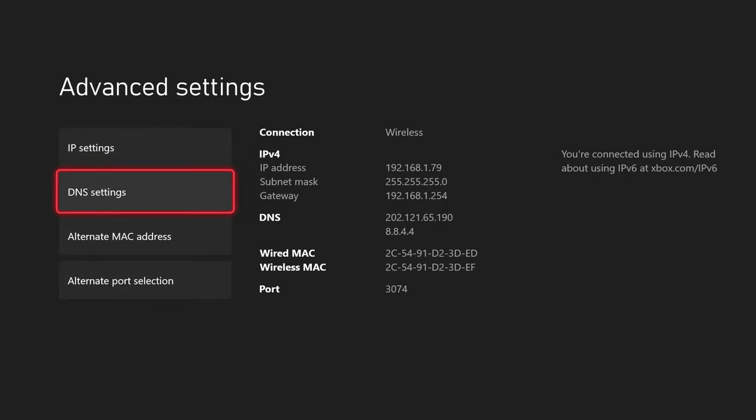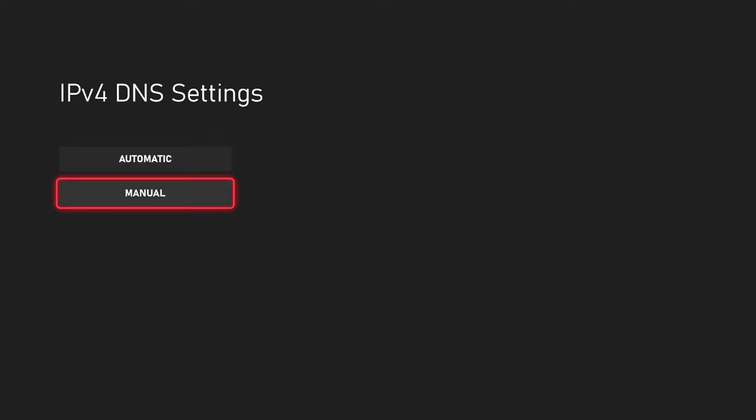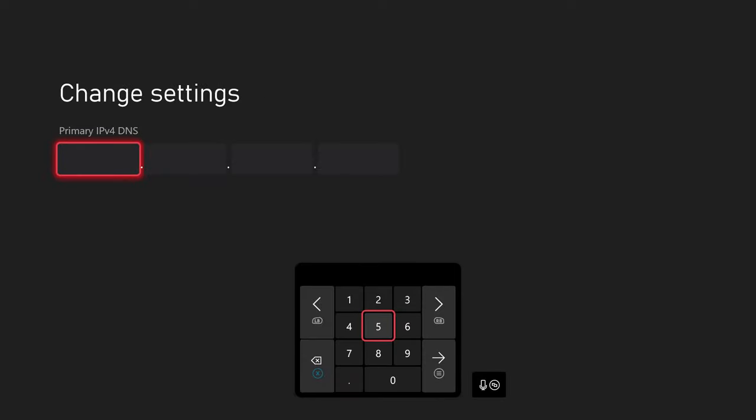Once you're in Network Settings, come all the way down to Advanced Settings. From there, tap on DNS Settings and change it to Manual. Once you tap on Manual, if you have something already there just delete it and retype it. The code you want to enter is 202.